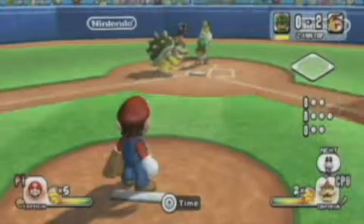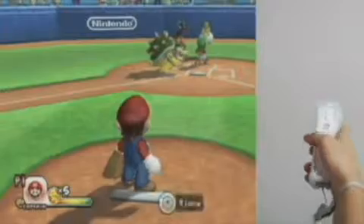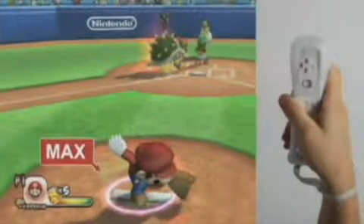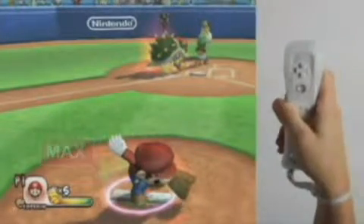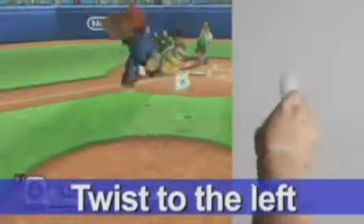As the pitcher, swing the Wii remote down to throw the ball. Swing back to wind up and charge. Once your power is maxed out, swing the Wii remote down to throw a charge pitch. Twist the Wii remote to throw curveballs.